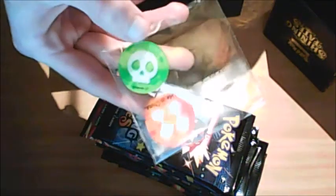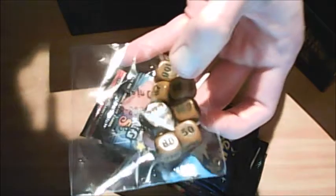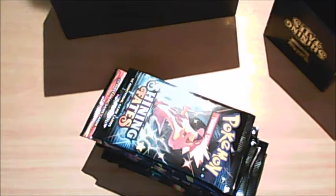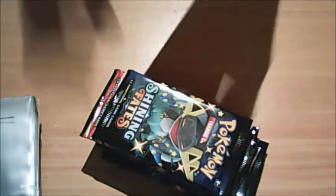Damage counters - they're like acrylic plastic things. I'm not gonna take them out. And then a damage die - a brown one and a black one. Looking cool. I'll open a pack then look at the other things inside. I already looked at the die, which is very interesting.